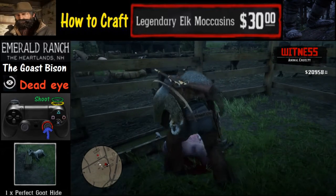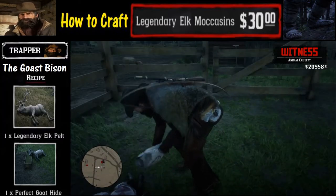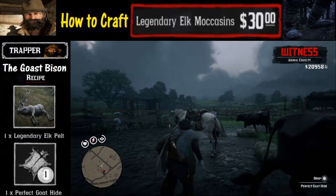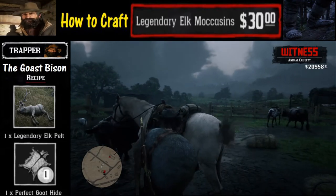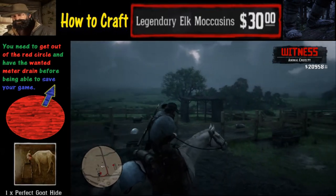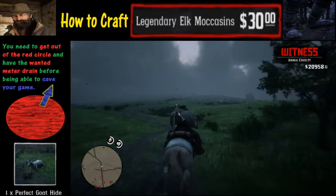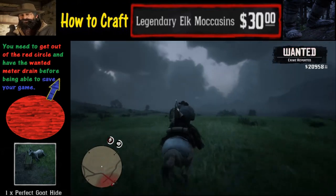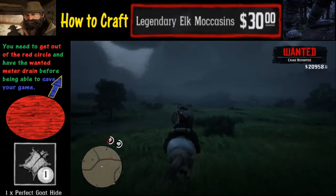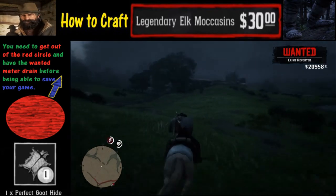Now we're gonna go ahead and skin the animal, but unfortunately there is a witness, and that witness is going to create a dilemma. We could try going after the witness, but that's a lot of work and he might get away and we might create more witnesses. Another option is to just put the pelt on our horse and ride out of here, giving up on trying to silence that witness and just trying to get out. As soon as we're outside the red circle we leave, and we need to let the wanted meter drain before we save the game. You may also want to consider paying the small five dollar fine after that.